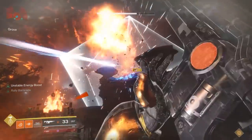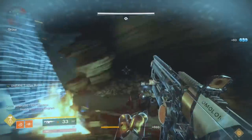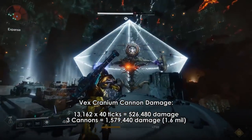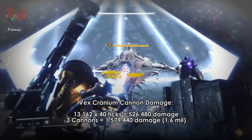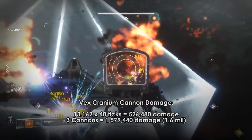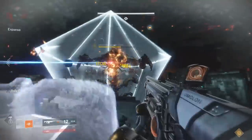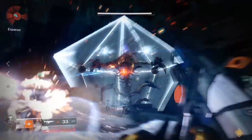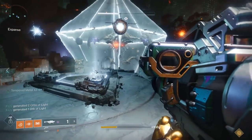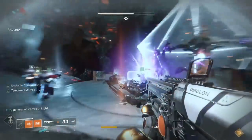This begs the question: what's actually better? 2 DPS phases or 1 DPS phase with 3 Vex Cranium cannons? First we should figure out how much the Vex cannons actually do. Each cannon has 40 shots, you get 3 cannons, and they all do 13,145 damage per tick per crit. Add all of that up and you get 1.578 million damage just from cannons. So in order for 2 DPS phases to be better than 1, we need to do another 1.6 million damage at a minimum in the second phase.